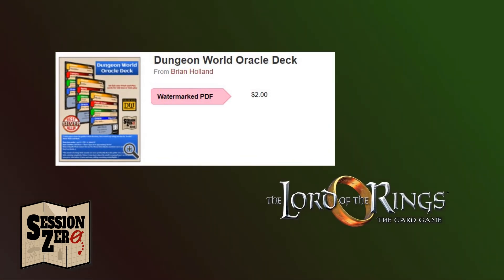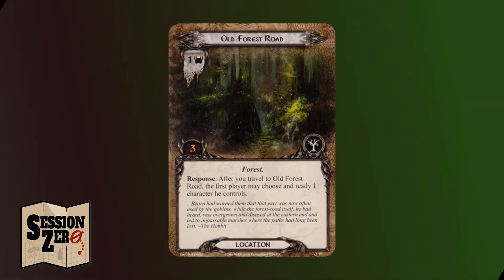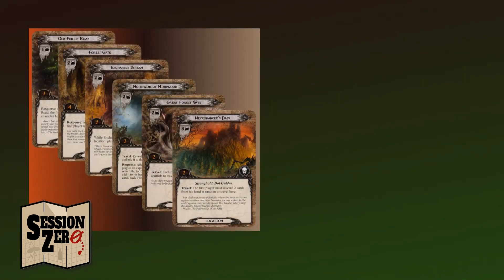Briefly, and trying not to go too deep into rules and mechanics, sometimes in Lord of the Rings a location will pop up and add its threat to the current questing attempt. After questing, if there are no active locations in play, you may travel to one of these places, making it the active location. You do this at the cost of slowing your quest, because you must explore it before progressing further along the current quest. These are the six locations that can appear in the very first adventure called Passage Through Mirkwood. Six is an interesting number of locations, and I'll come back to that shortly.